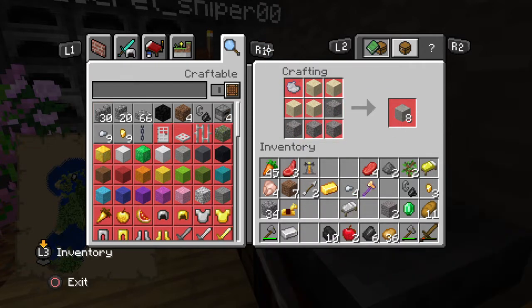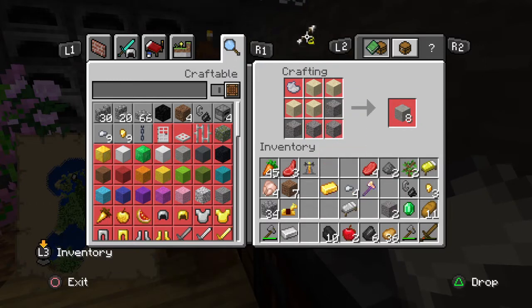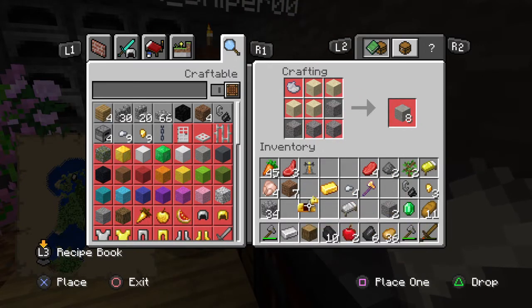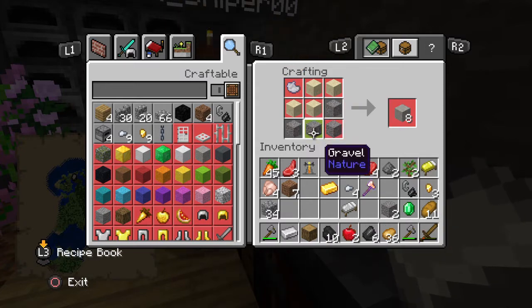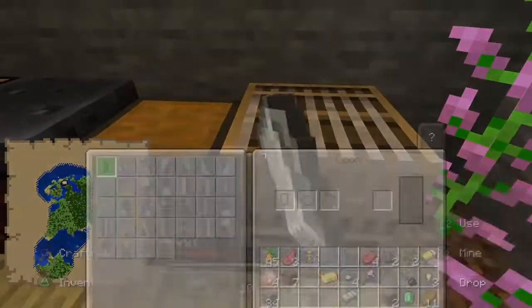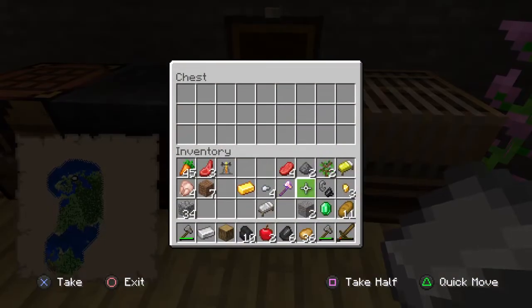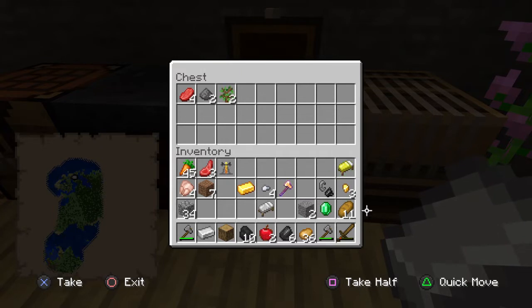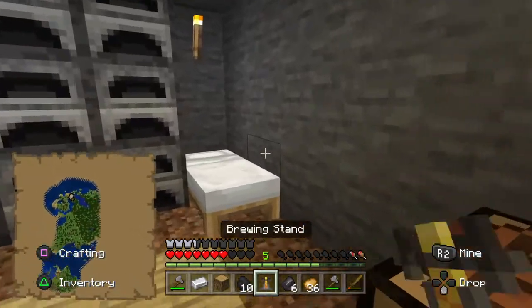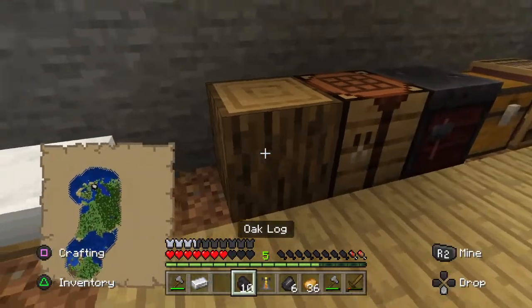Do I need to make leather leggings? You have a bow, right? Yeah, I have a bow. I have golden horse armor but you can have it. I didn't really need it. All right, see ya! Instead of closing the door I accidentally placed wood, so let me just break it.